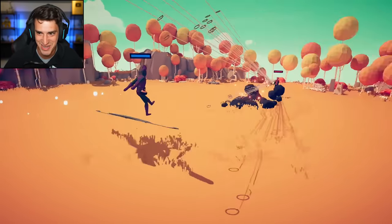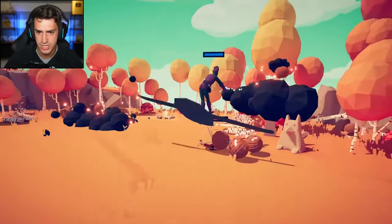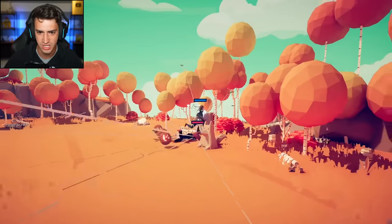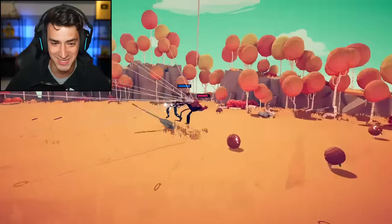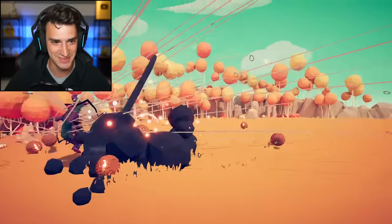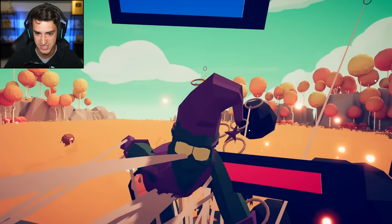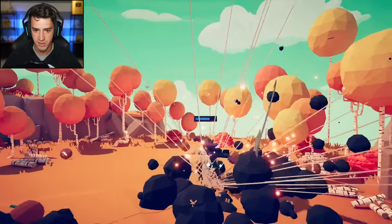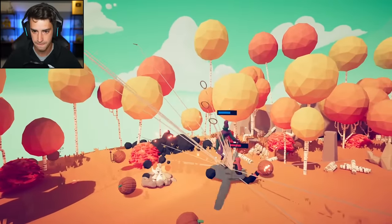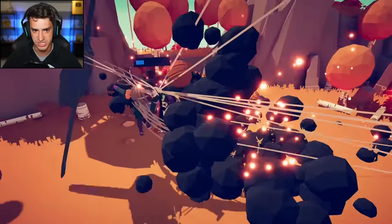We do have to put Spider-Man against the Green Goblin — we gotta keep it lore accurate. There's the Green Goblin! Oh, he is putting in work, he is putting in the hours. His glider is whacking — this is ridiculous looking. Who's winning? Very even battle actually — Green Goblin's winning by just a little bit. Oh no, I hate it — it's so close. If they both stay on the map I really don't know who's gonna win.